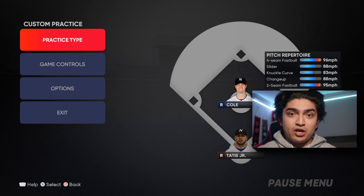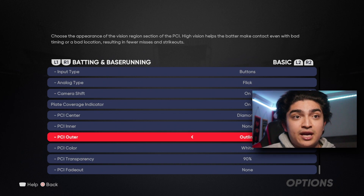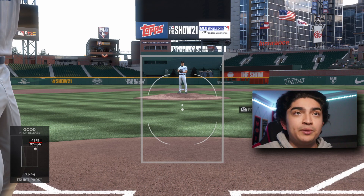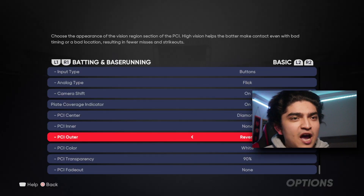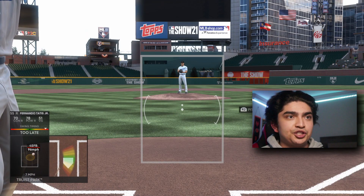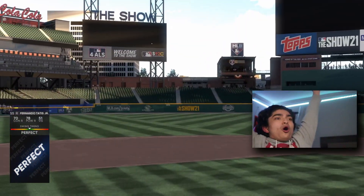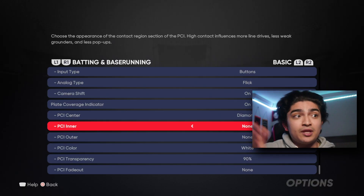Whatever you feel most comfortable with — utilize Custom Practice, get repetition over and over again, so that what you feel confident with is what you use in online gameplay, Ranked Seasons, and Battle Royale. For the Outer PCI I use Basic. There are also Outline and Reverb. Outline without an inner PCI — just the center and outer — looks like this. Reverb has three lines, three parentheses. And Starfighter for the outer PCI is just a little bit bigger version of what we saw earlier.